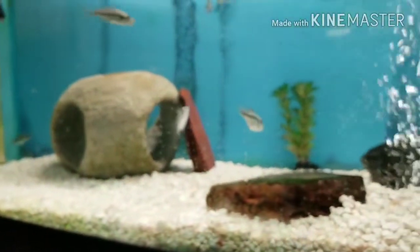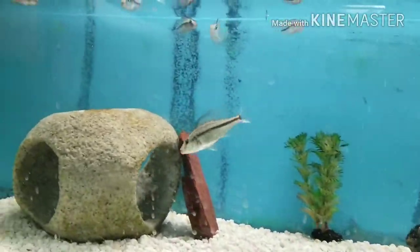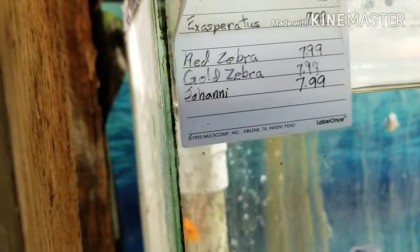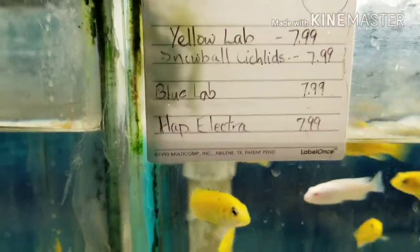Now here we got some dempseys, some — and sylbano. Bring back these — some red divas, some aspiratas, gold divas, and johannis. And then over here we got some yellow labs and some blue labs.